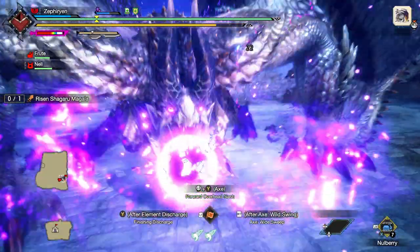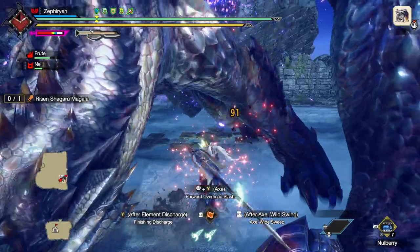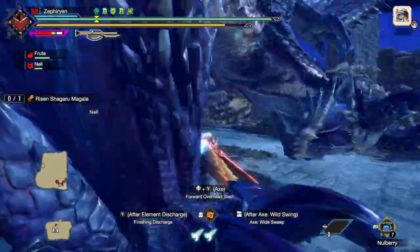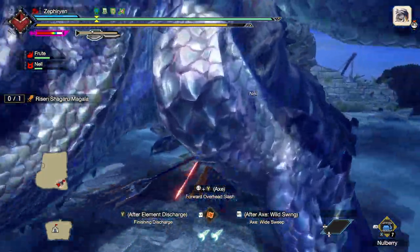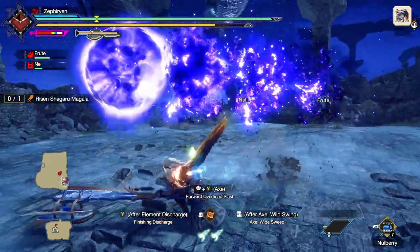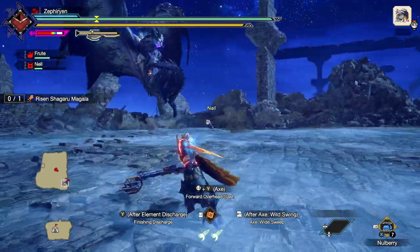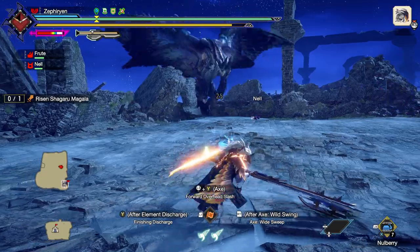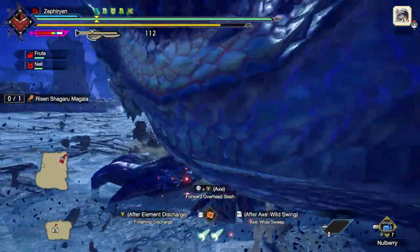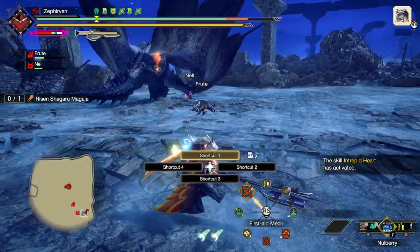There are a lot of attacks that are the same but aren't. Like the various stomp and arm attacks — some of them have explosions, so they have a bigger AOE. It's attacking my dog, so I'm not going to be able to counter anything here. Now it's not targeting my dog. Kind of a waste of Intrepid Heart.